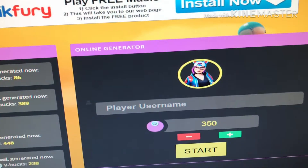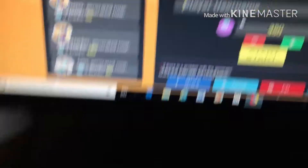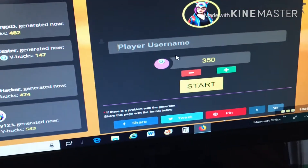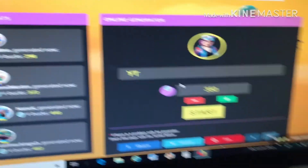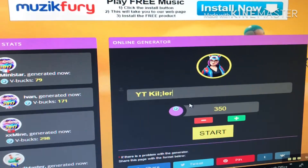Okay, so now we're here. We got the Fortnite girl skin right here, it's epic. If you click on that — okay. Player username. What is my player username? Okay, we're going to type in Y-T K.